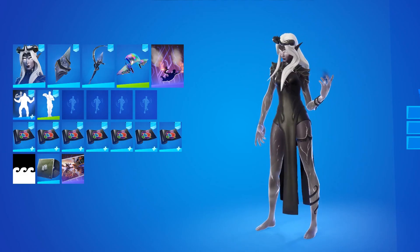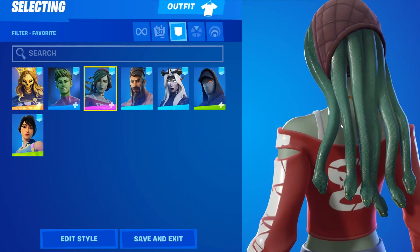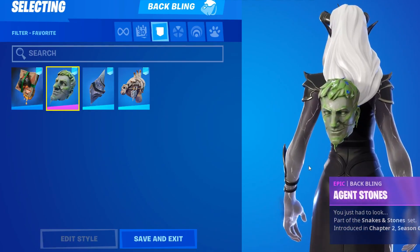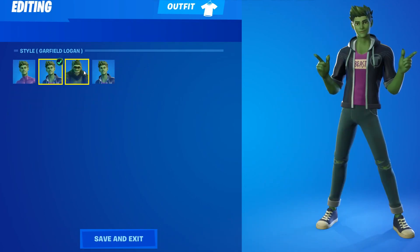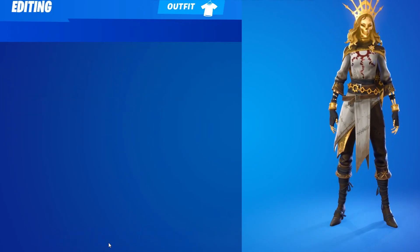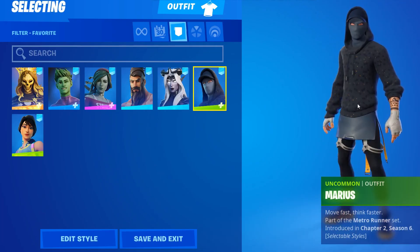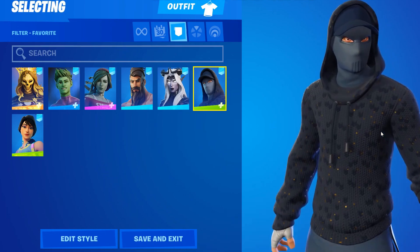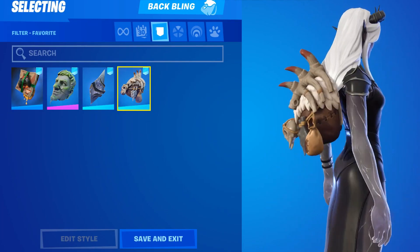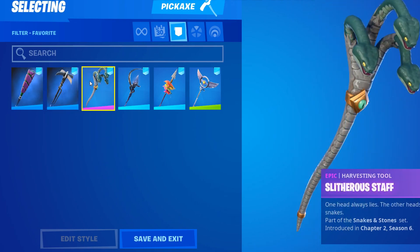We also got some pretty sick leaked skins in this update. There's Ethira, a female dark devil skin; Lyra, who has snakes as hair with a Jonesy zombie head as a back bling; Beast Boy, who got leaked yesterday and lets you turn into a monkey skin. We also have the female Oro skin as an NPC, Marius which is an EA skate concept skin, and all their cosmetics including back blings and pickaxes - some of the best we've seen in a long time.